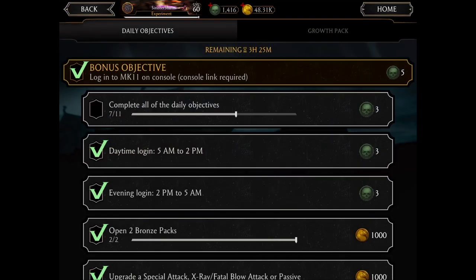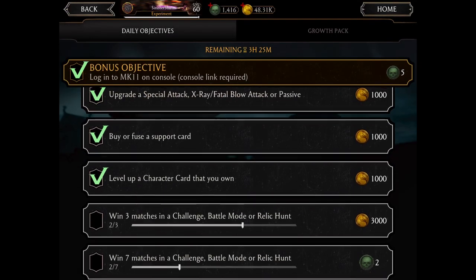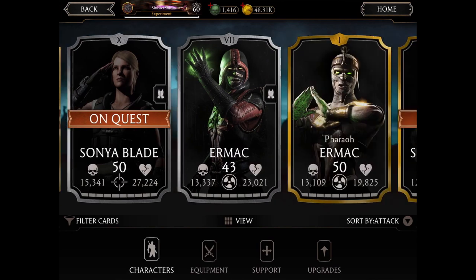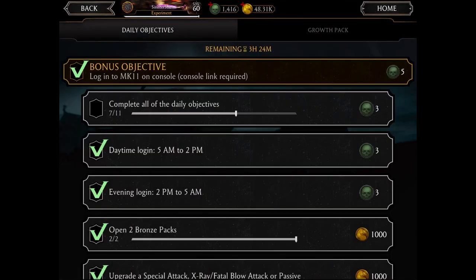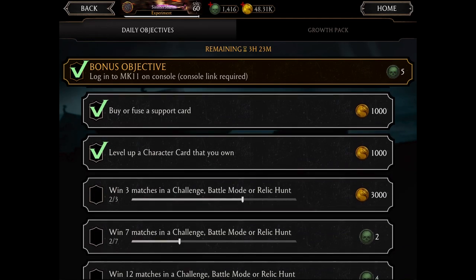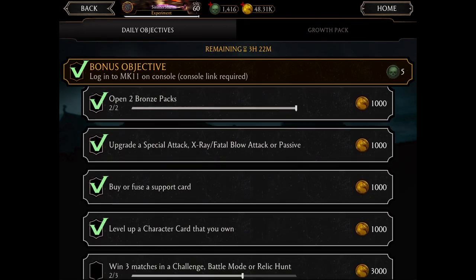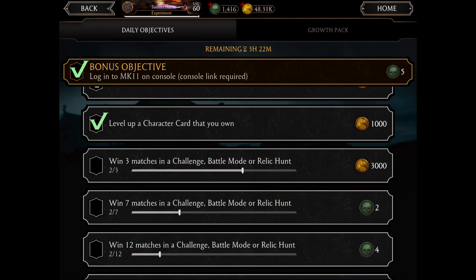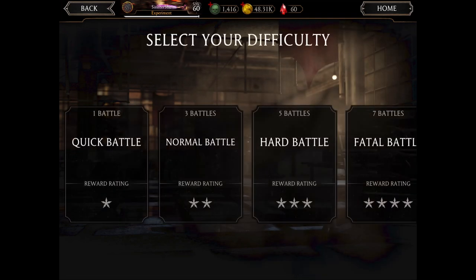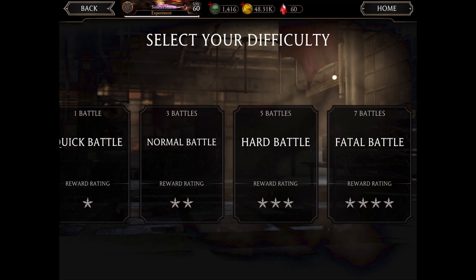The next objective is to level up a character card by playing a challenge, faction war, or battle. After that you need to win three matches in challenge battle mode — which is one objective — seven matches is another, and 12 matches is a third. Once you play 12 matches you complete all three. The final two objectives are a quick battle and a normal battle in faction war, which you complete by going to Faction War and clicking Fight Online.